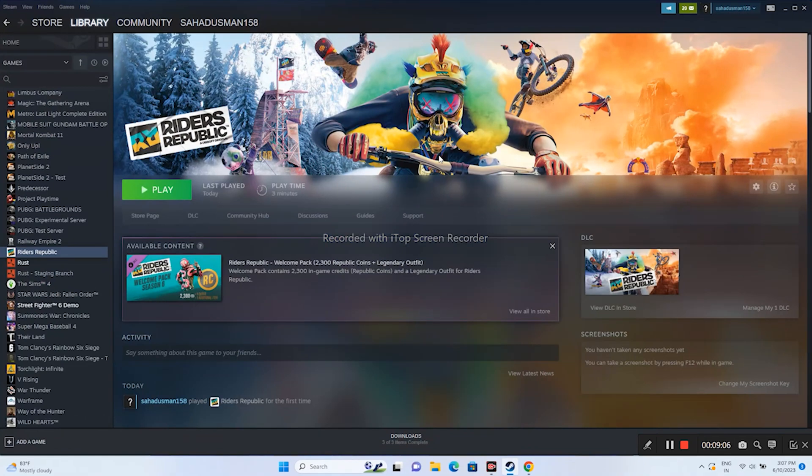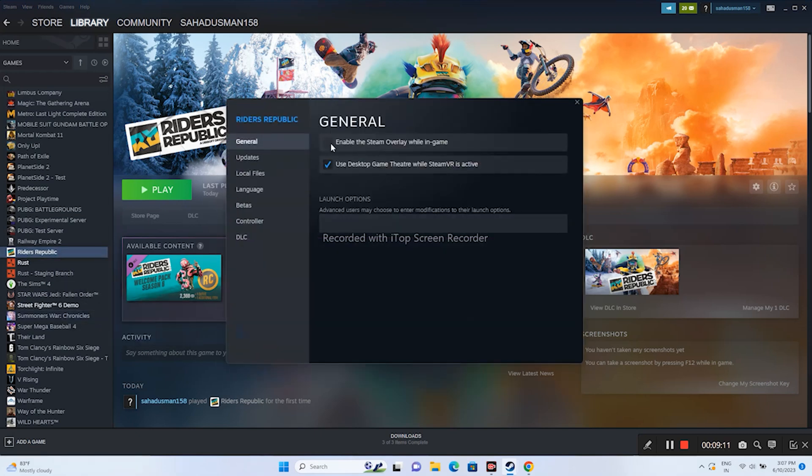Disable the Steam overlay. Right-click the game in Steam, go to Properties, and make sure the overlay option is unchecked. If it is currently enabled, uncheck it, then try launching the game.